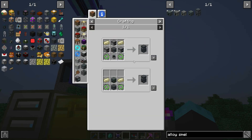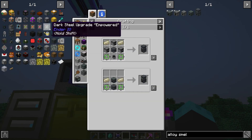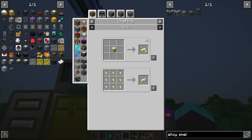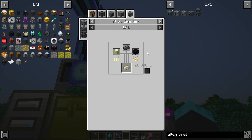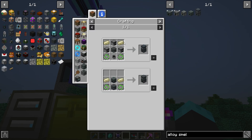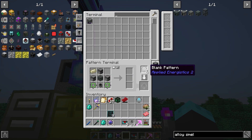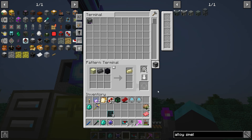Now we've got the blank patterns going and we need our alloy smelter — it's over here. We're going to start here. How do we make this end steel ingot? We're going to start top left. End steel ingot is made not by crafting but by alloy smelting — I should know better. Dark steel, obsidian, and end stone makes that in the alloy smelter.